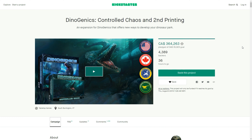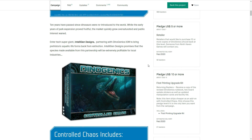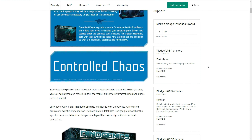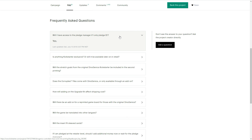The next Kickstarter I want to highlight is DinoGenics: Controlled Chaos and Second Printing. This is the second time it's come back to Kickstarter, and it's not going to retail because of the expensive components involved — the FAQ on the Kickstarter page mentions exactly that. So if you're looking to pick this game up you'll want to do it on Kickstarter. There are 36 hours to go — by the time you watch the video there's probably less than a day. This is a very successful project from Ninth Haven Games. For those wondering about the pledge manager, pledging just a dollar will give you access so you can make a decision later, though always check the FAQ to confirm whether that comes with any Kickstarter price adjustments.